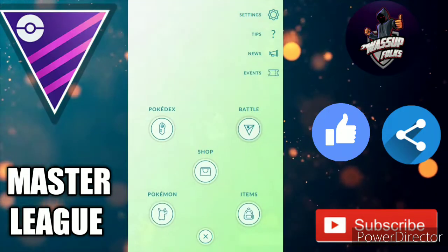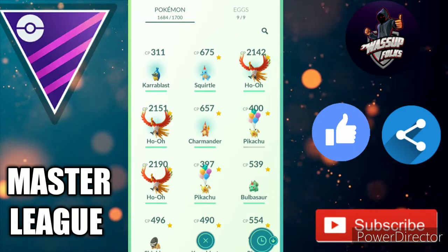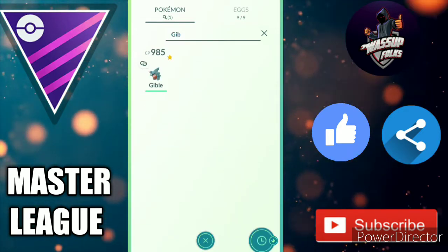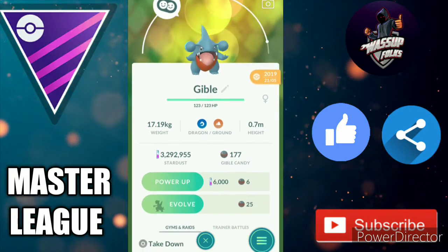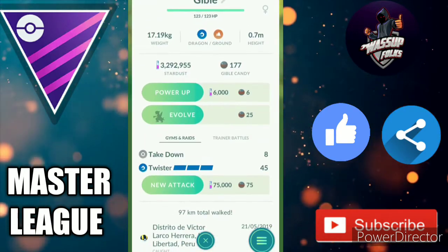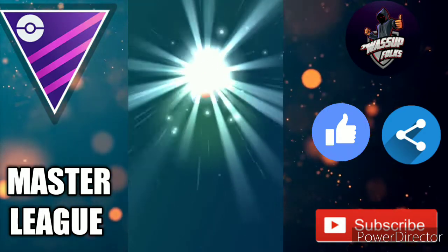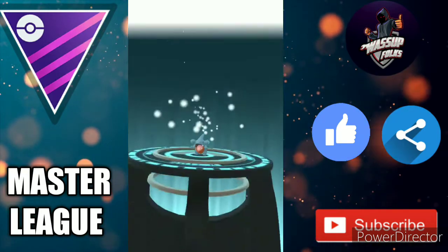Today I'm gonna show you some Pokémon I'm using in the Master League. First of all, I'm gonna use Garchomp because I don't have any good IV Garchomp. So I'll evolve this Gible. Before that, let me unlock the second move — it's gonna cost 75,000 stardust, and I'm gonna lose lots of stardust today. There we go, I gave him the new attack.